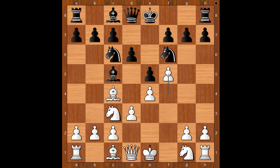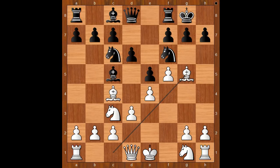Nimzowitsch played f5. Black to move — the unknown player castled kingside. Knight to a5 is the most played move. Back to our game. We have castling. Bishop to g5, pinning the knight and asking a question.